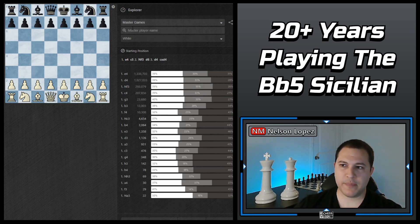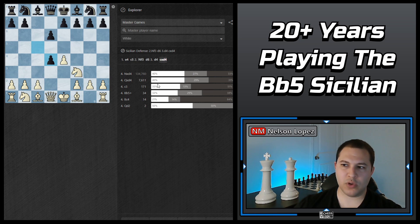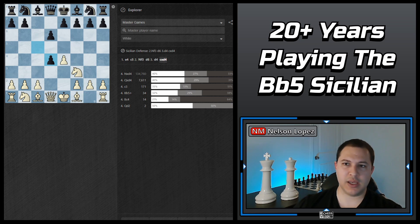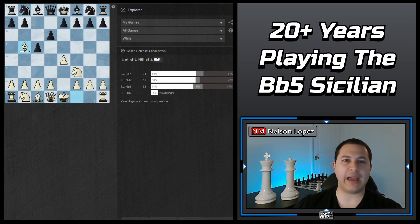Just to show you, I'm going to flip to another tab with regular master games. We'll go E4, C5, Knight F3, D6, and check the main line. If you play D4, black plays C takes D4 — look at these percentages: 40% win rate for white, 40%, 35%. If we go back to mine: 54%, 54%, 51%. I'm not trying to say I'm so much better than all these master players. What I'm saying is that I've played the Bishop B5 Sicilian so much that I have really good results with it. 54% is pretty good, and you can see normally white is only at like 40%. I've played it a lot and have lots of little tricks and things picked up over the years, so I know what I'm doing in these lines.